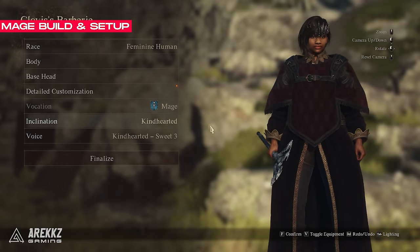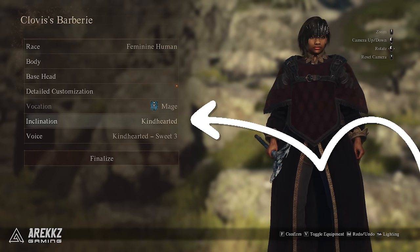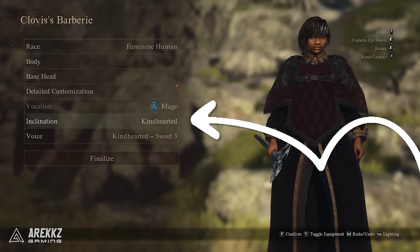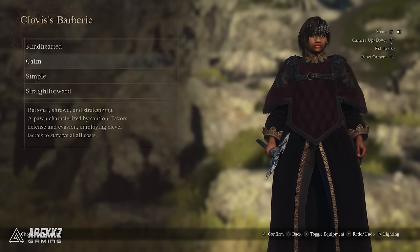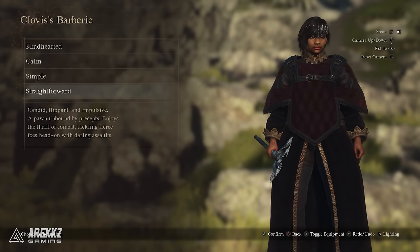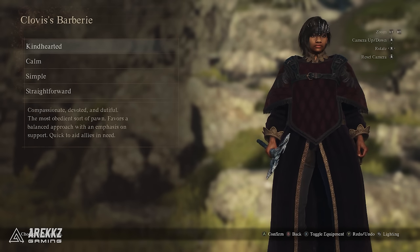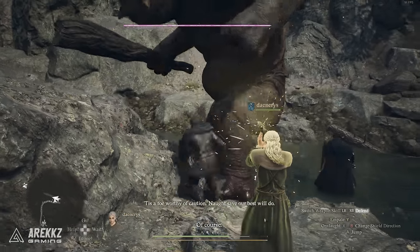Let's start with your inclination, which you can set right when you create your main pawn. This might seem unimportant at first glance, but it does impact how your pawn behaves during combat. For example, the calm inclination makes your pawn focus on dodging attacks, while straightforward makes it more offensive. For a mage, the kind hearted inclination works best as it makes your pawn focus more on support actions for the player.